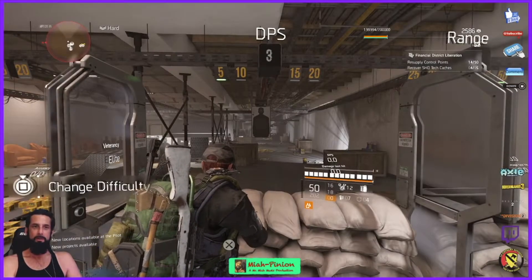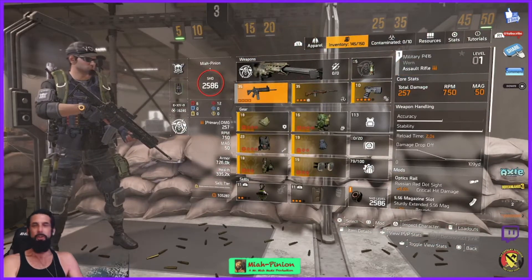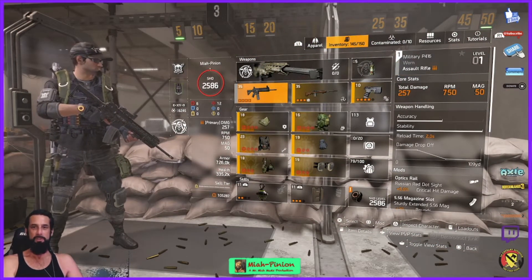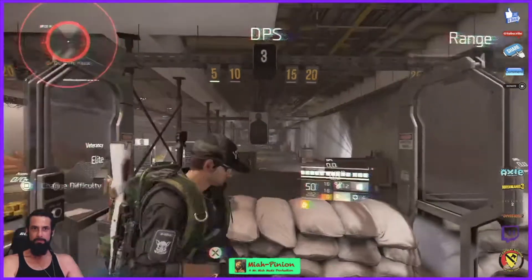Alright agents, here we go. The initial level 1 military P416 everybody starts out with. What happens if you pull that out with the full DPS build?